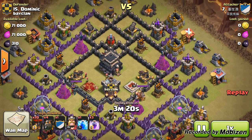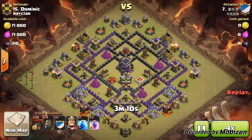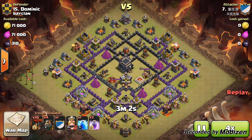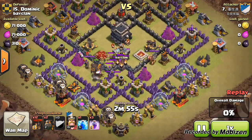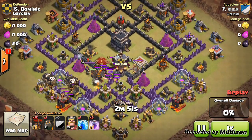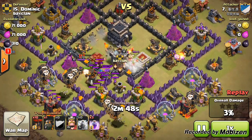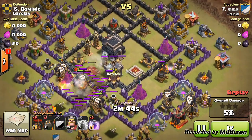The second raid is a lava loon attack strategy with only one hero, three rage spells, and one lightning spell. It has quite a long wait before it starts. He places three lava hounds on one air defense — I feel this could be a bad mistake. As you can see, one lava hound has already popped and another is about to pop.